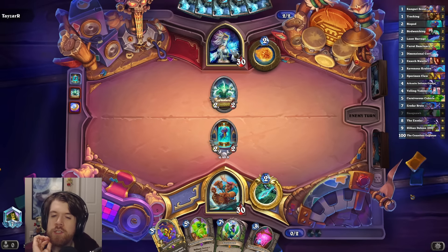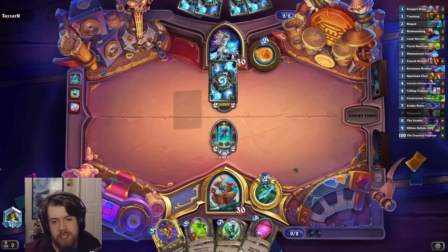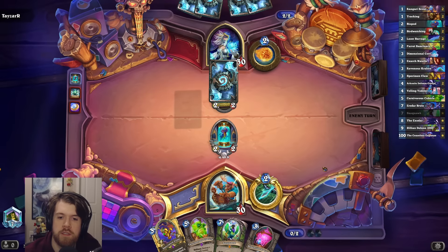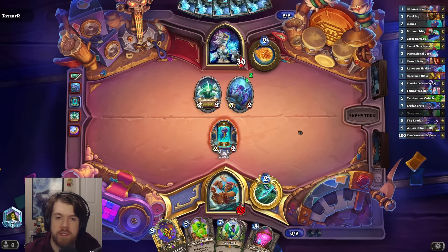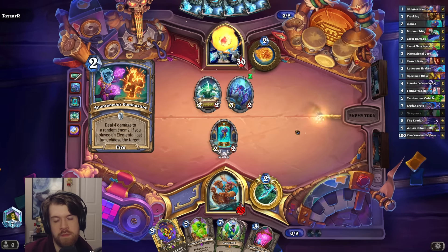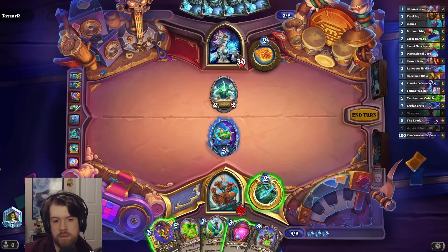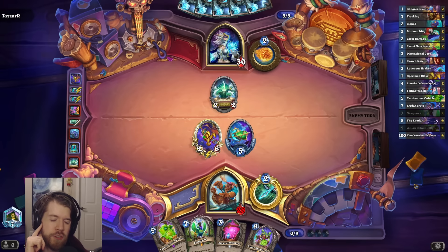It's going to be pretty big — 2/2, 4/8, 7/10 Divine Shield. That's not bad. There's not really much incentive for them to kill it, so maybe I Cube it on six. Surely you trade first, because now Biopod can potentially get a two-for-one. I actually should have played Dimensional Core here, because it likely takes more than one turn to die.